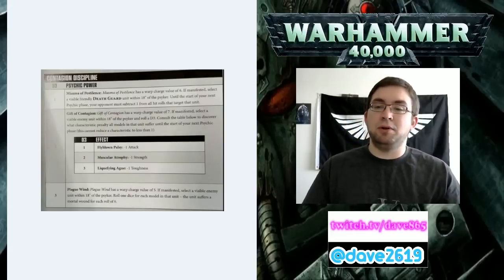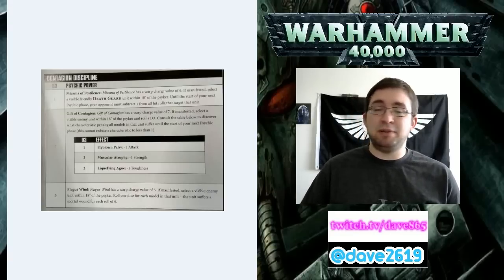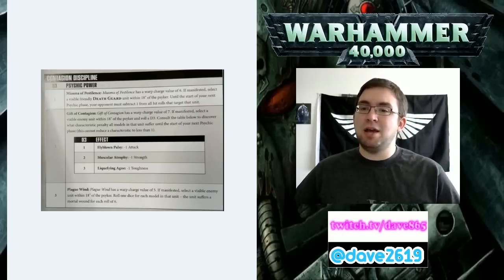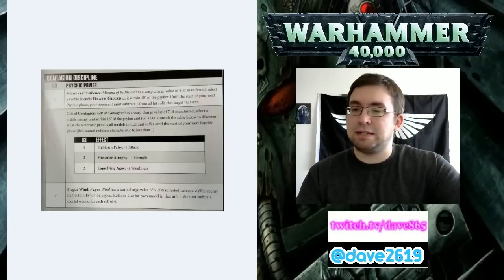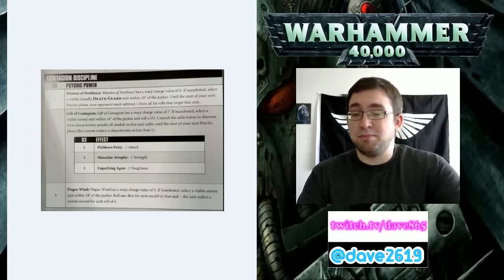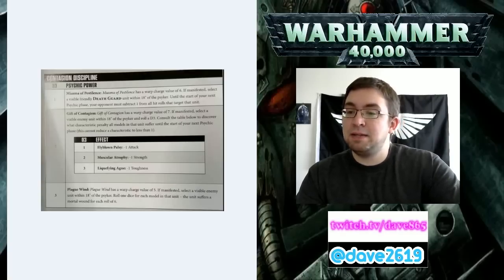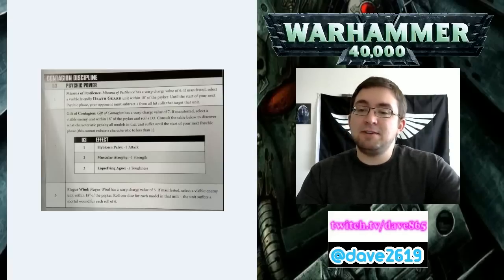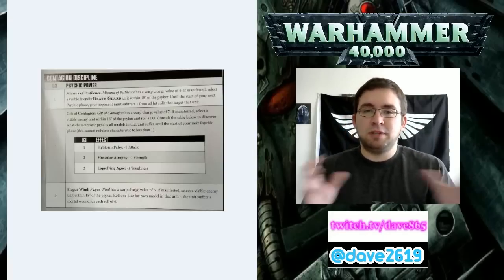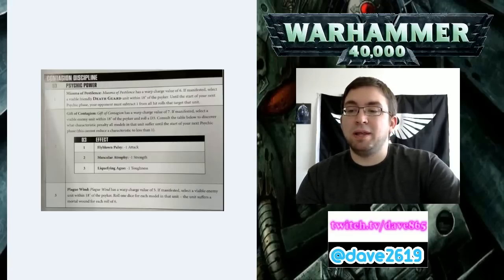Let's take a look at some other details. We have a Psychic Discipline called the Contagion Discipline, which will probably come in your starter kit with the Plague Caster. You can roll D3 to generate powers randomly, or choose your powers. Number one is Miasma of Pestilence - it has a Warp Charge value of 6. If manifested, select a visible friendly Death Guard unit within 18 inches of the Psyker. Until the start of your next Psychic Phase, your opponent must subtract 1 from all hit rolls that target that unit.